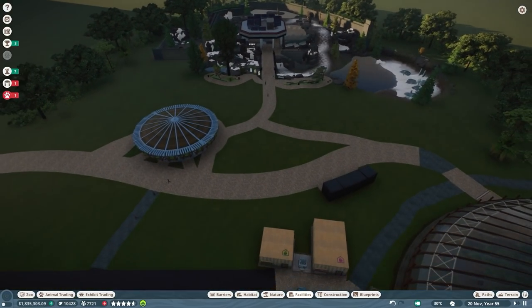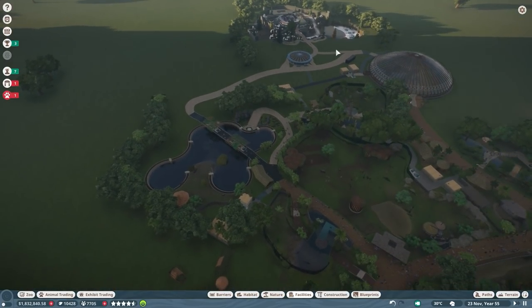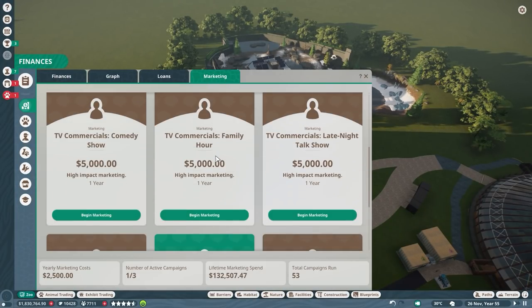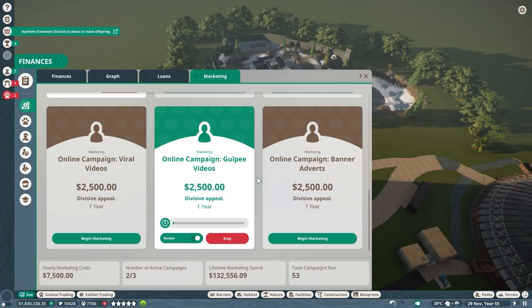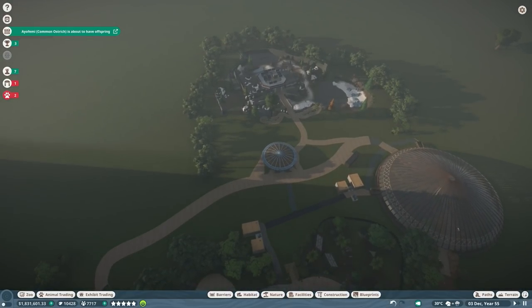I'm wondering if a lot more people are coming now into the back area of the zoo, because polar bears should be pretty interesting for them. What we could do is some marketing - I think we've never done any. So let's do a TV commercial comedy show. We're going to do this, and also a family hour as well, and that one too - we have the money. We can only have three - that's a bit unfortunate. We've spent quite a lot of money into this.